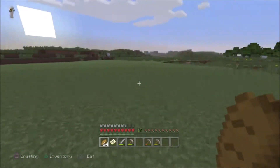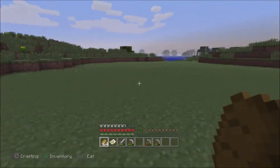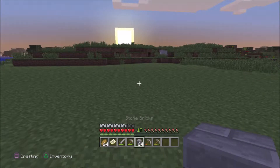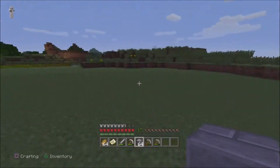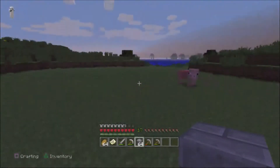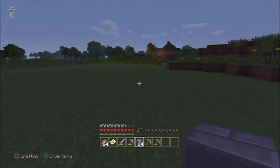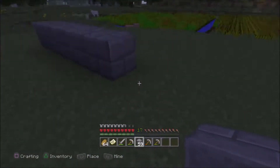Right here I've cleared out this whole area because this is going to be where I want my house to be. I'm going to make this house out of stone bricks. How do you get stone bricks? Well, you can smelt cobblestone. Or if you have a pickaxe with Silk Touch and you mine regular stone, it stays as stone. And then you use the crafting table and you make stone bricks.